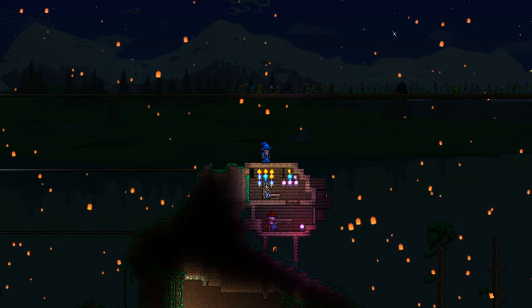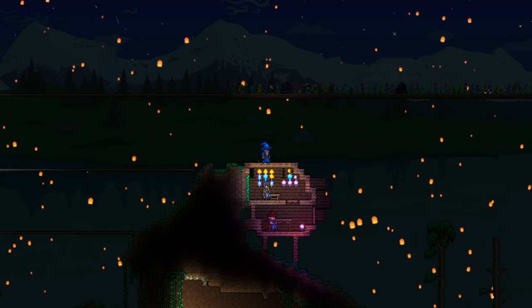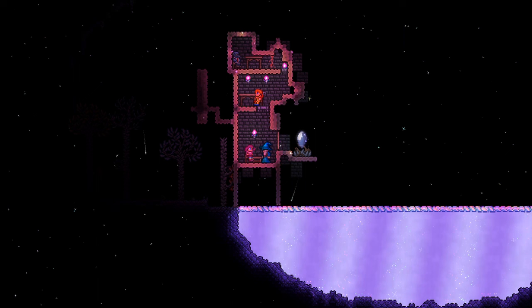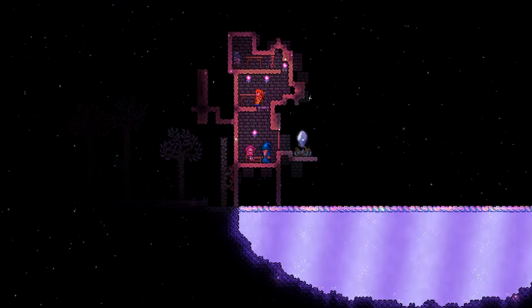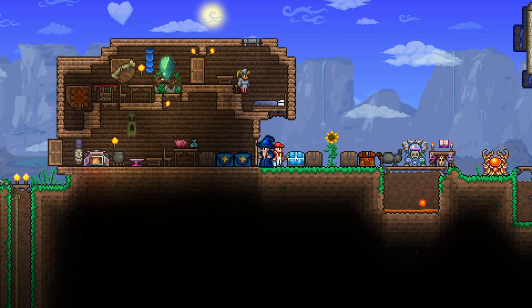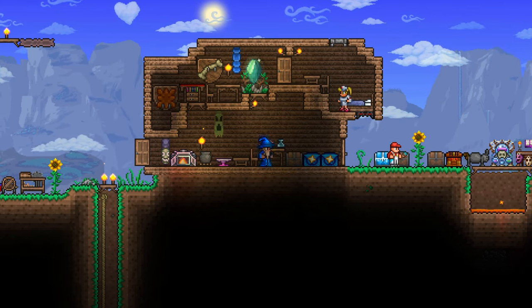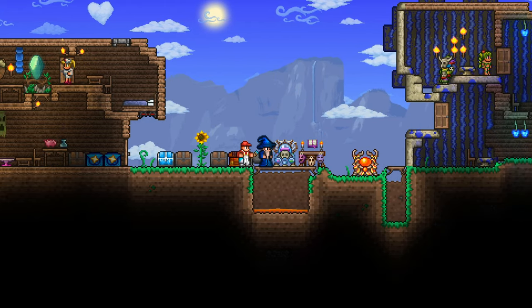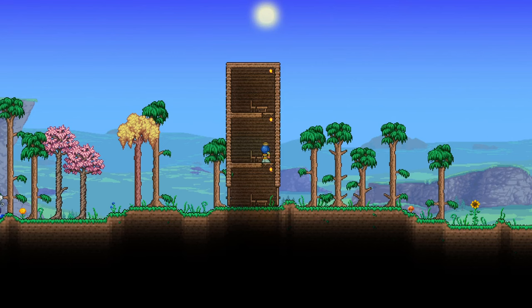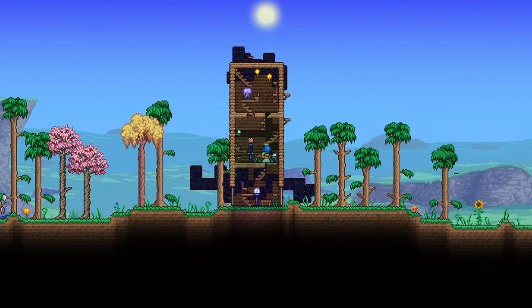Asymmetry is one of the easiest fixes for bland housing. Don't stack up all your houses on top of each other with a chair, torch, and table in the exact same spot — change their locations or how large the rooms are. Make different window sizes, use different walls for different rooms, and try alternating the furniture that you use. Perfectly symmetrical houses might look neat, but they don't look natural — they're sterile and off-putting. If you can turn this into this, you're well on your way to becoming a building master.